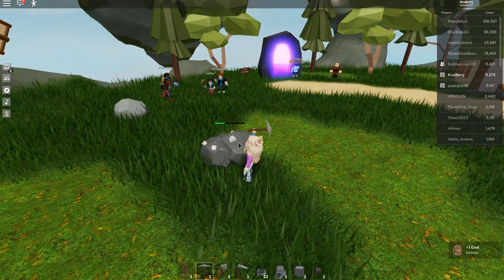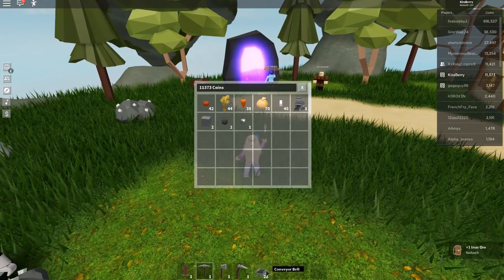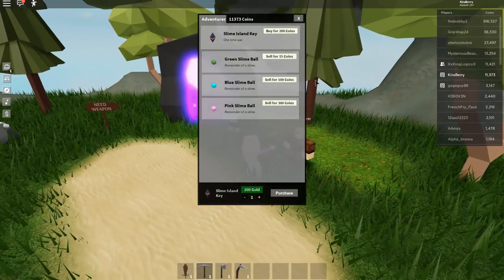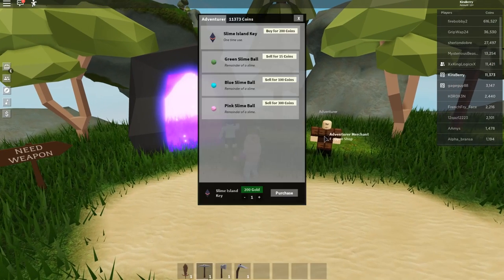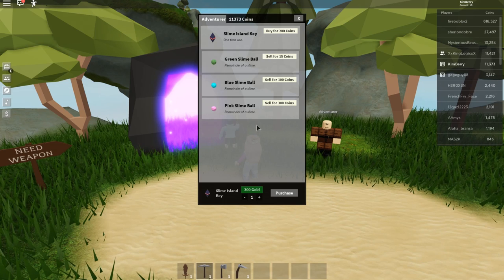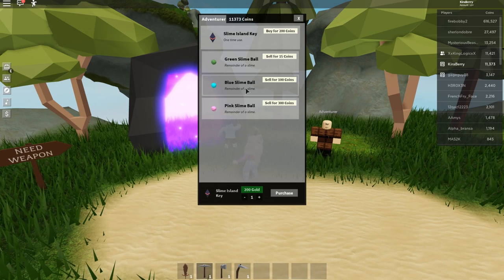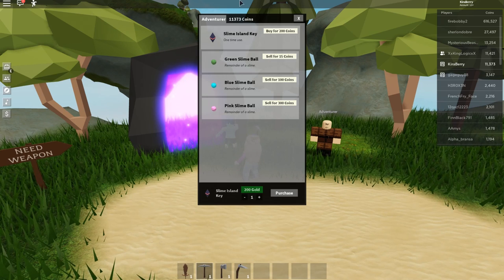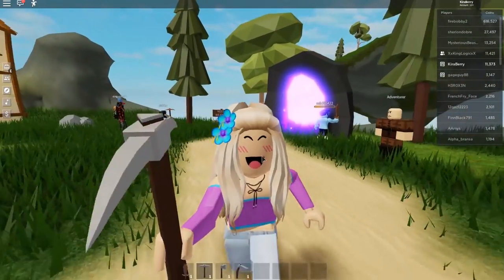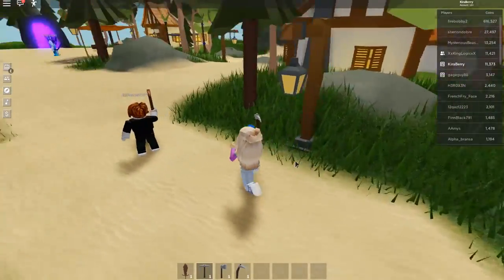This is the spawn mine where you can get stone, coal, and sometimes iron — it's rare but I can see two iron here. You can purchase a slime island key from the vendor for 200 gold and sell slime bowls there as well. Pink slime gears make the industrial smelters, blue slime bowls make a different one. Once you buy a key you can go in, and I recommend getting berry pies, bread, and lots of carrots to replenish your health while you're in there.